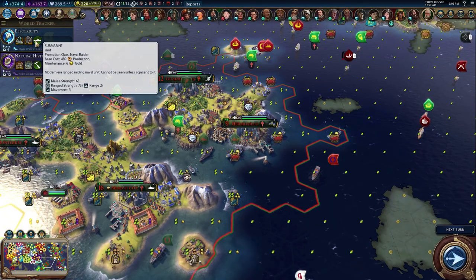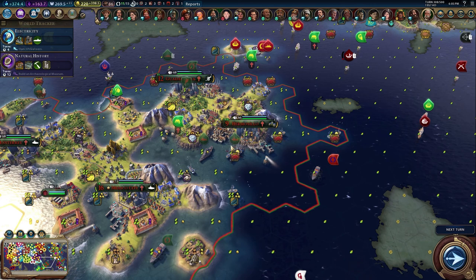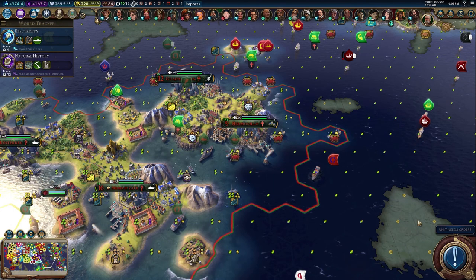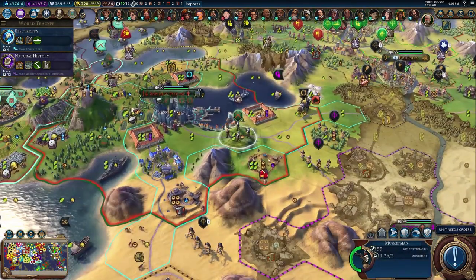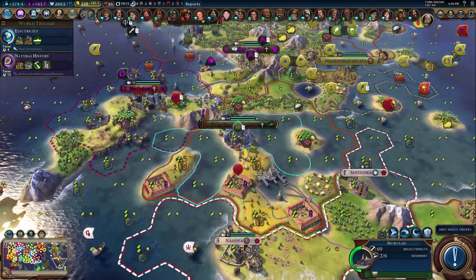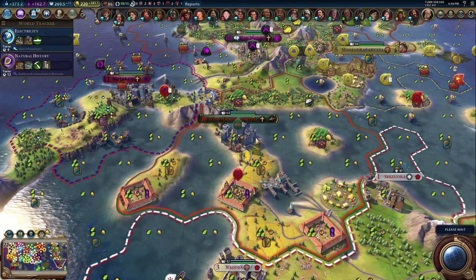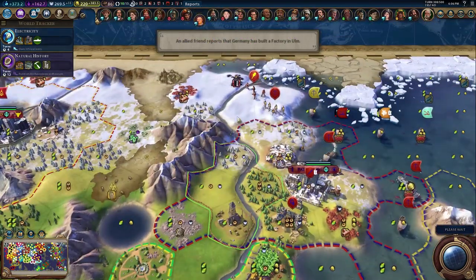Electricity is gonna give us power plants, seaports, and subs, which are pretty spot on for us. My keyboard got moved - my wife must have moved it last night when she was playing video games because I had no room for my mouse. We have our rifleman who was just chilling out here protecting this area, so I'm actually gonna move him over here in case we get attacked again - he'll be in position and we have roads leading out of it.